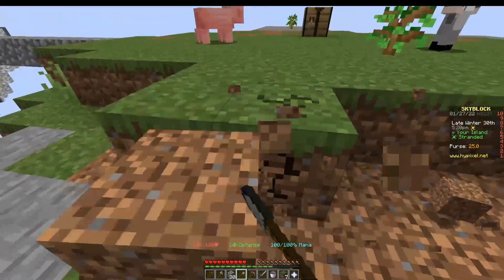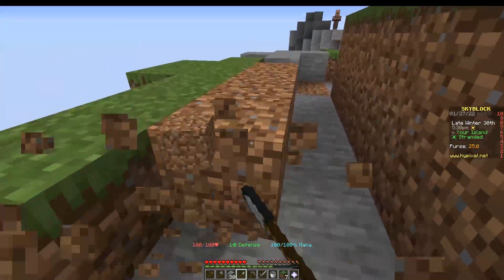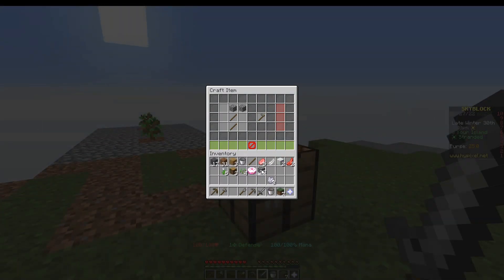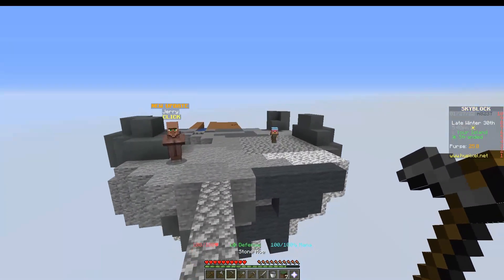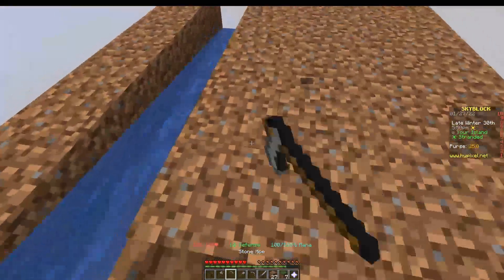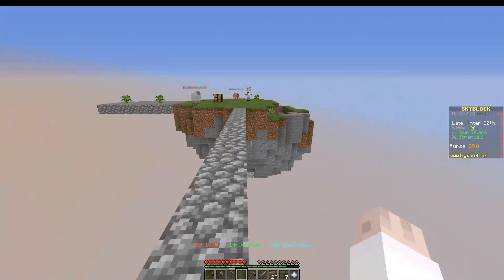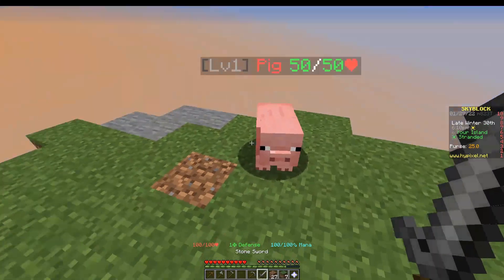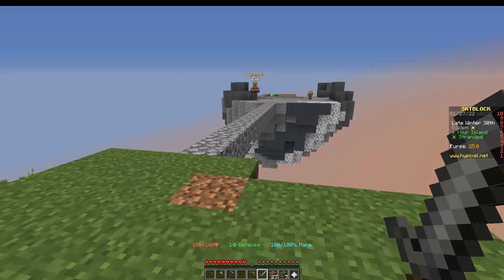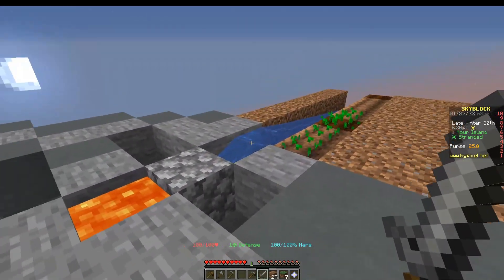We're going to grab about a quarter of the dirt on the main island. We need a hoe, so we're going to make a stone hoe because wood tools are for idiots. We've got a farm set up and we're going to plant our first wheat. Now we have set up three of our initial basic structures: the tree farm, the regular farm, and the cobblestone generator. Notice you have to make the cobblestone generator and the farm from the same block of water. We'll also talk about the fishing minion in a later episode — he would also need to use the same source block.